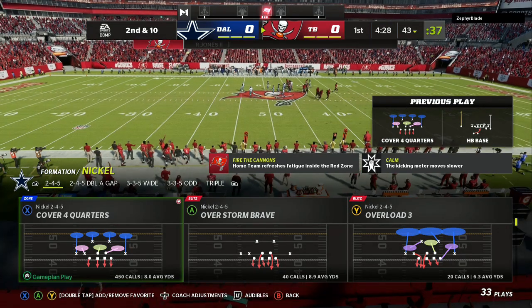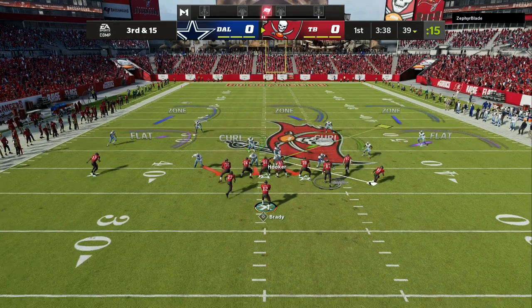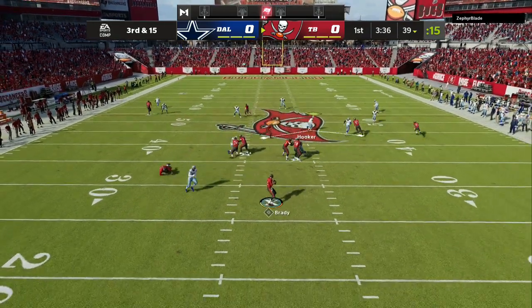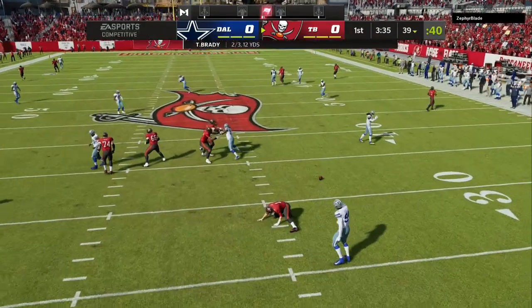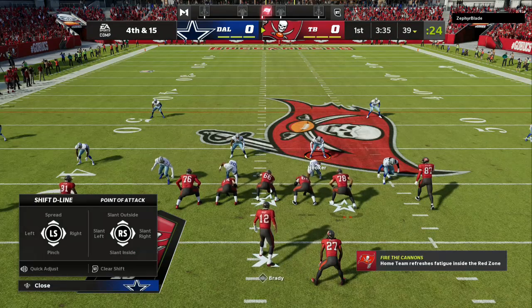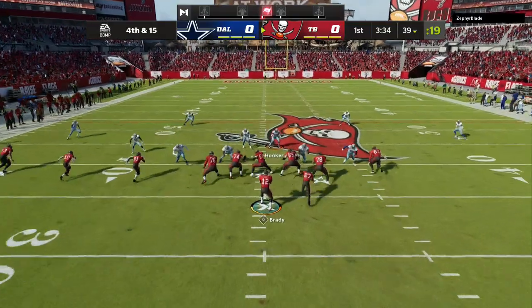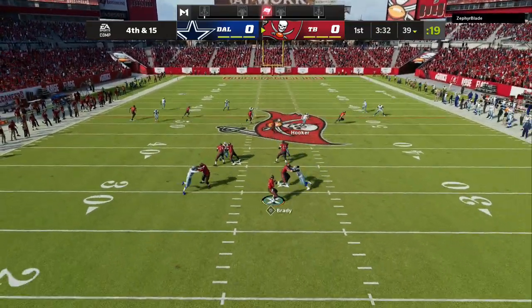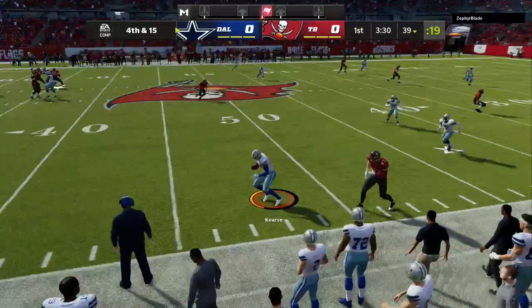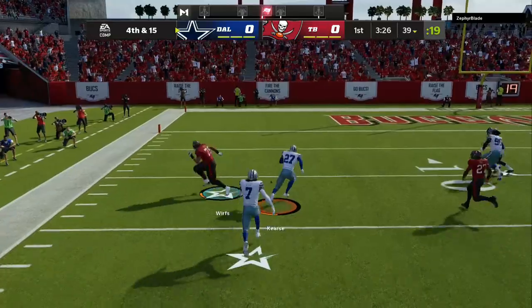When you are facing Trips Tight End and Gun Bunch — which is the main offense — mix Cover Three in with your Cover Four and Cover Six. All you have to do is play sticks. That will throw your opponent completely off because they're going to go for the two and three yard check downs, and eventually they'll want the 15, 20, and 25 yard routes — but when they look down the field, it won't be open.